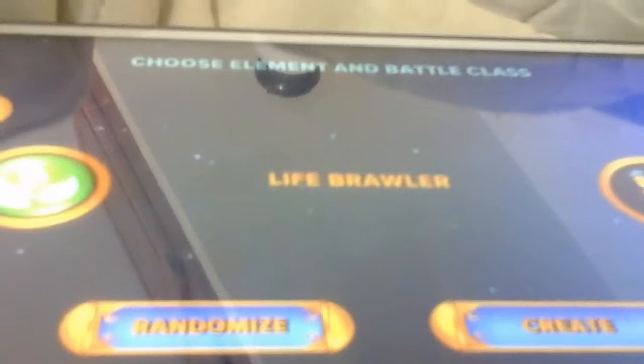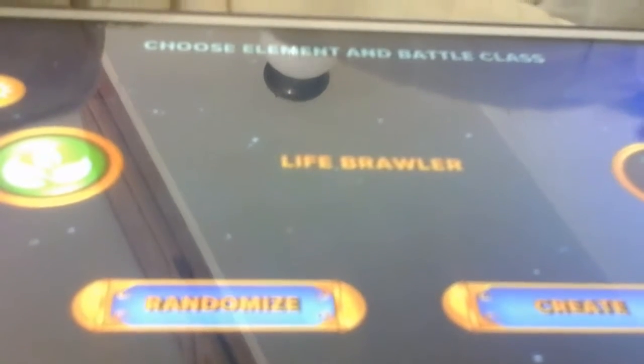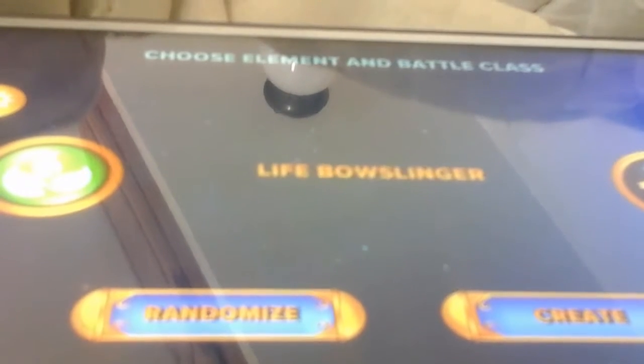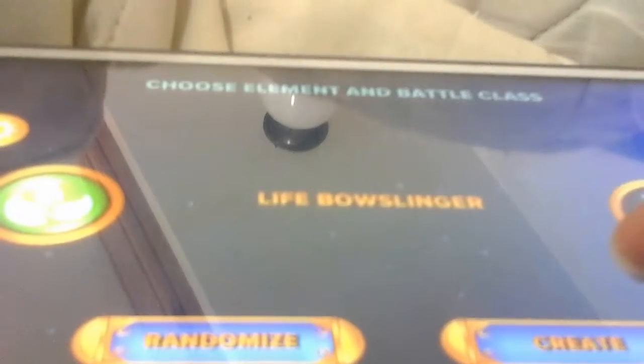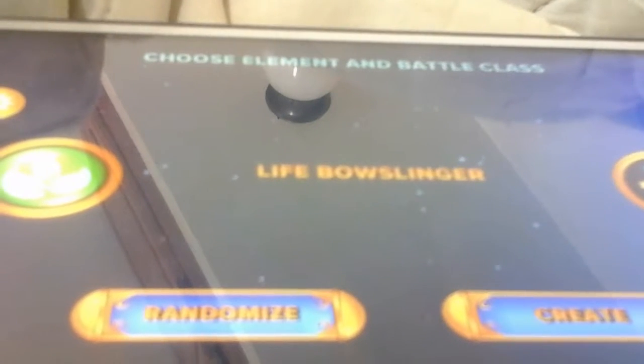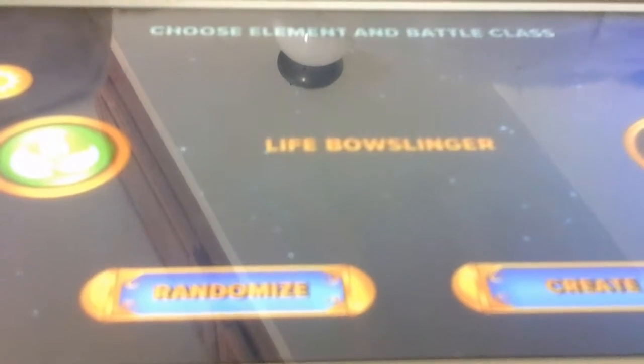Best choose a battle class. Each class uses a unique type of weapon. Are you ready to create a Bow Slinger? Choosing a battle class is a final decision. A new Bow Slinger is born. Now, bring your Imagination to life.